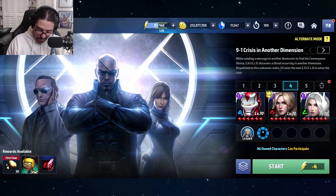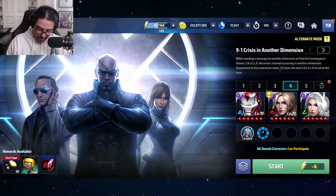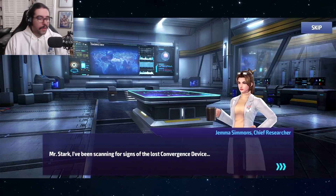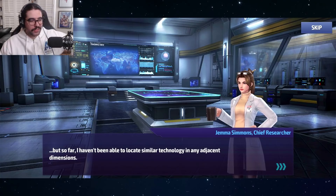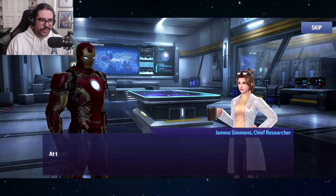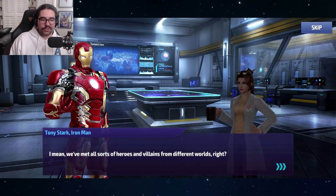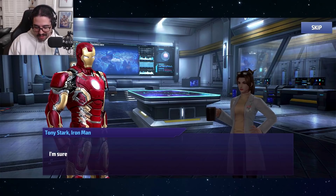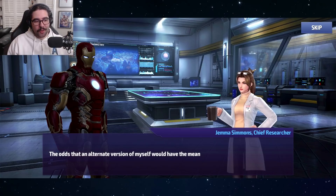Let's run this with Valkyrie — you can run with anyone, you don't have to use tier threes. The story starts off with Gemma Simmons: 'Mr. Stark, I've been scanning for signs of the lost convergence device but I've been unable to locate similar technology in any ancient adjacent dimensions.' Stark says maybe it's time to call in some help, and Gemma says at the moment only herself. They're essentially harping on the old Marvel Future Fight multiverse concept — different copies from different worlds.